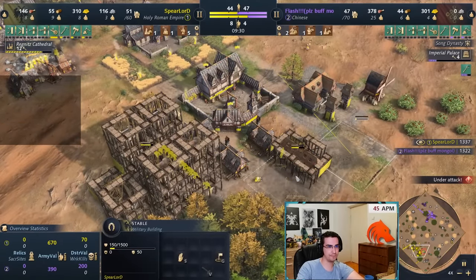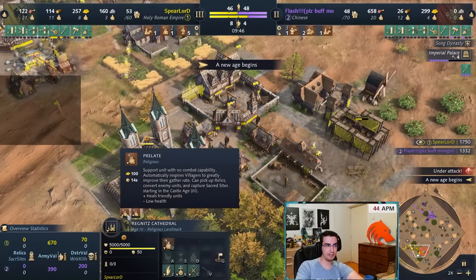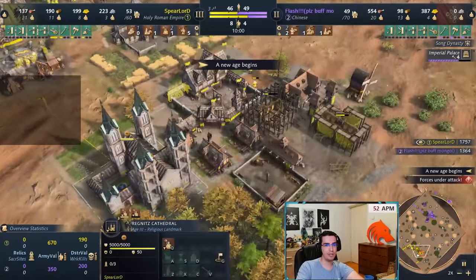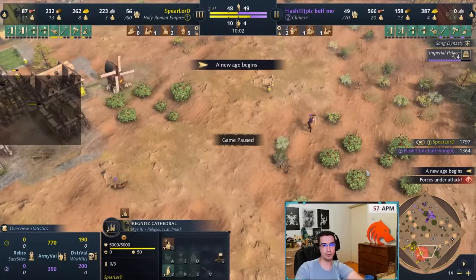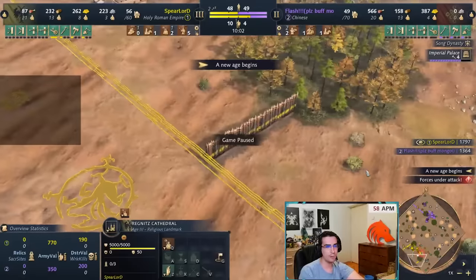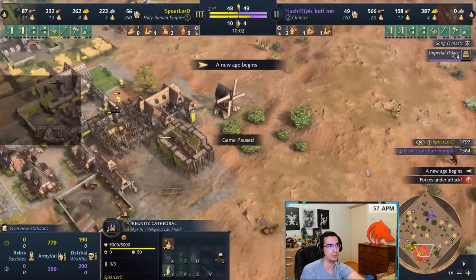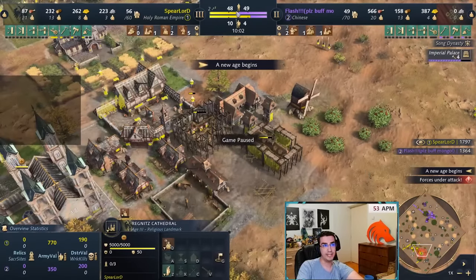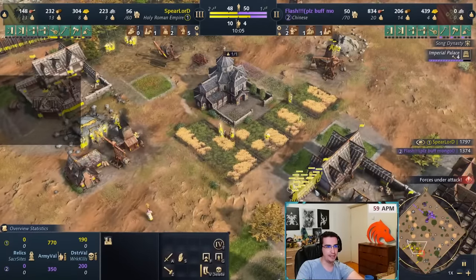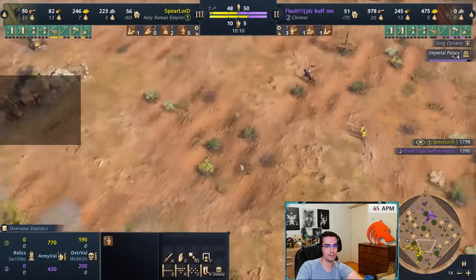He's going up to castle now, so I'm making a couple of stables to go into knights. I'm instantly producing prelates because I want to start getting relics. He was still in feudal and I knew he was on one TC from scouting. I walled off my sides to make sure I don't take damage. An equal unit count with China is a very good position because I also have the chapel.